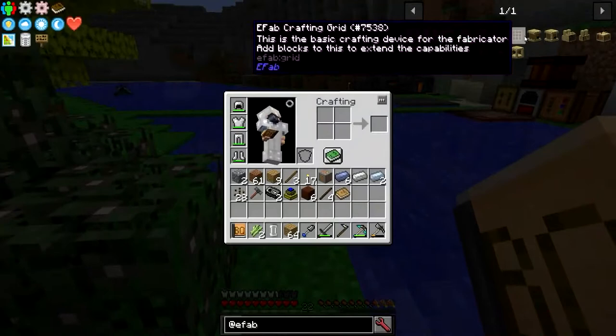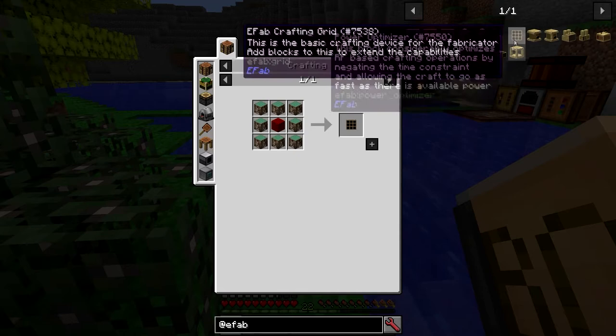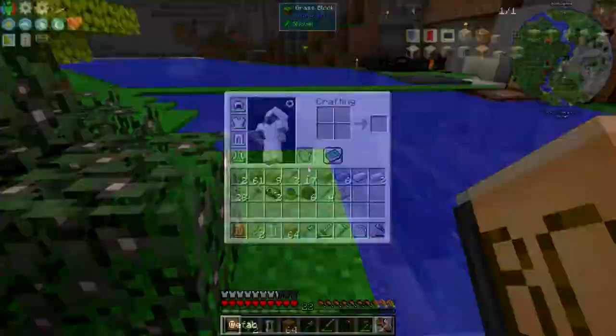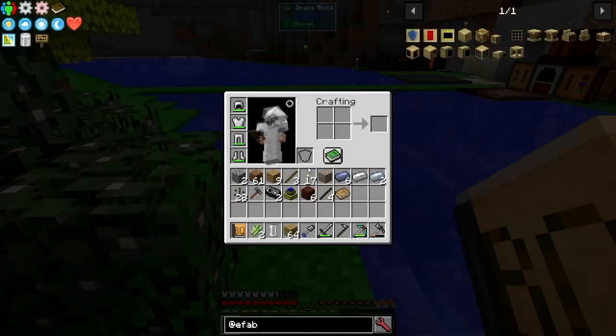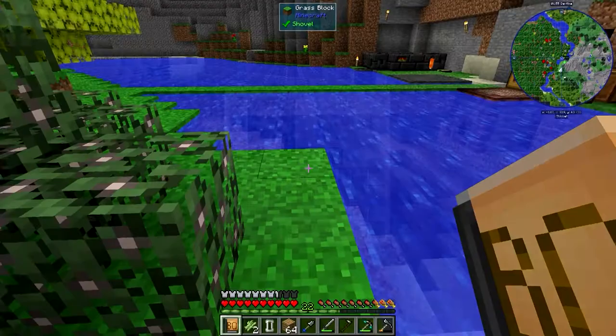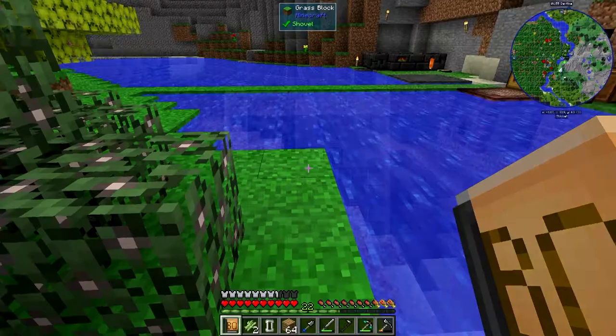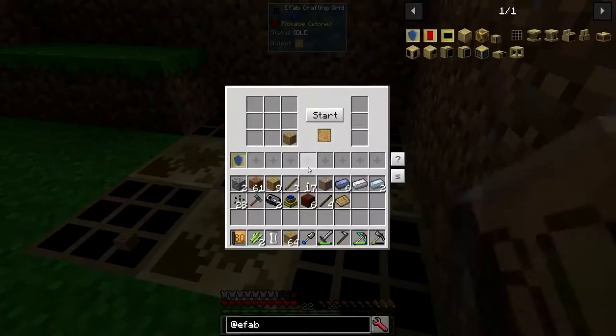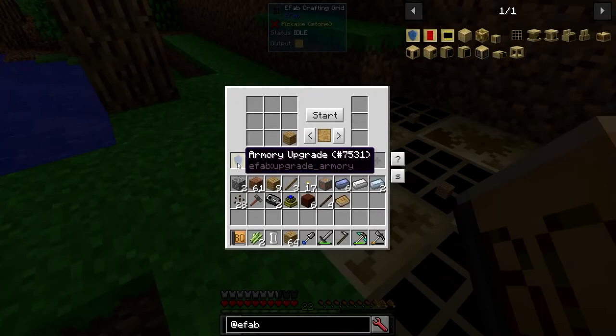What you want to do is make five of these EFABs - go get a ton of wood and make five. The next thing on your quest is the Armory upgrade, and you want five of these also. You'll need enough materials for five armory upgrades, and you put one in each one of your EFABs like this. Each one of the five EFABs gets an armory upgrade in it.